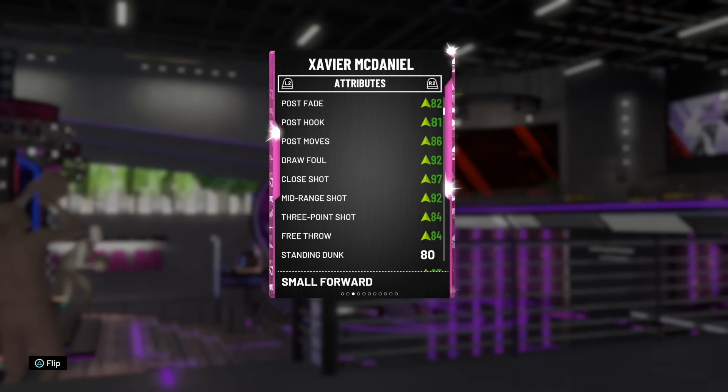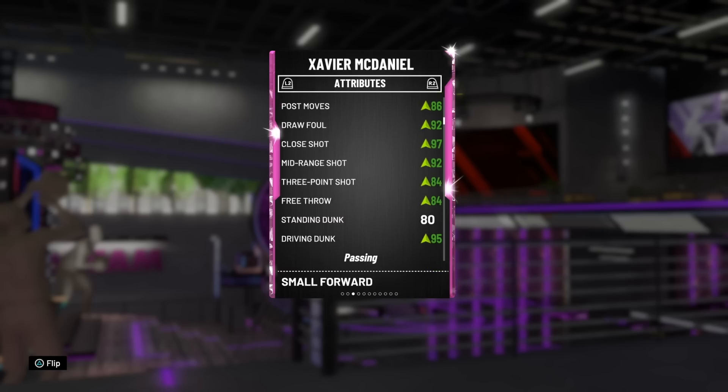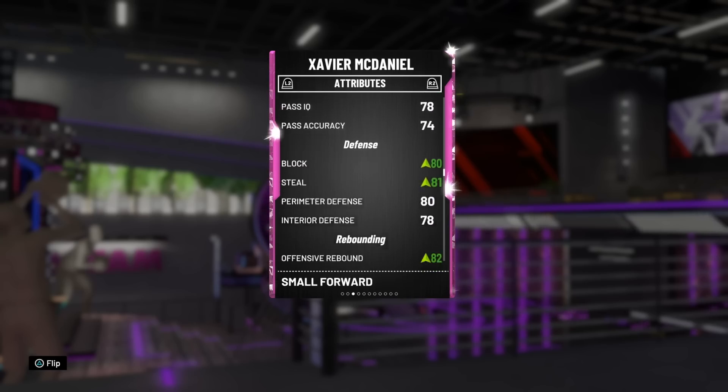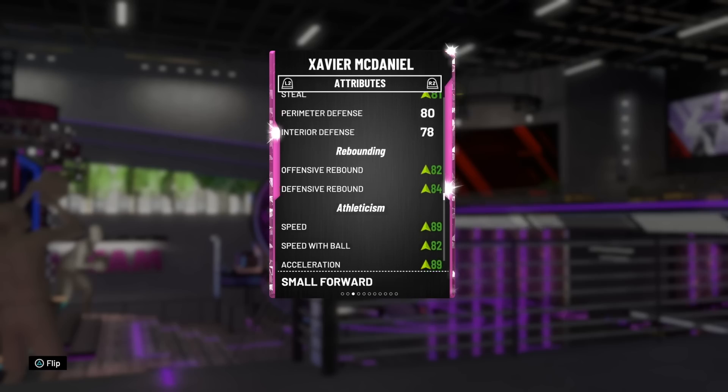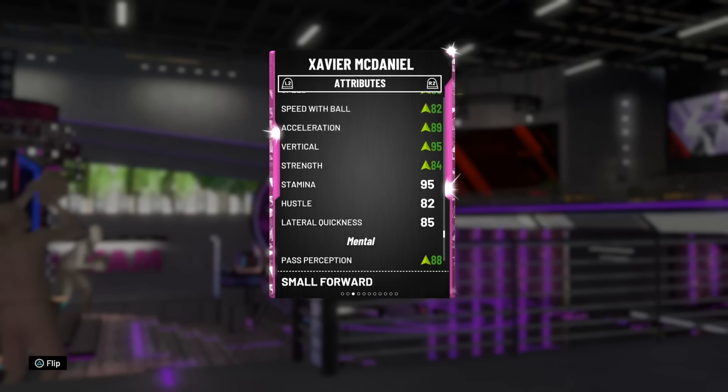Stats-wise, he's got a good post fadeaway and good post hook, good post moves as well. Great mid-range shot of 92, good three-ball of 84. He's got 95 driving dunk, 80 block, 81 steal, really good offensive and defensive rebounding, really good speed, ball handling, and acceleration. 95 vertical as well.